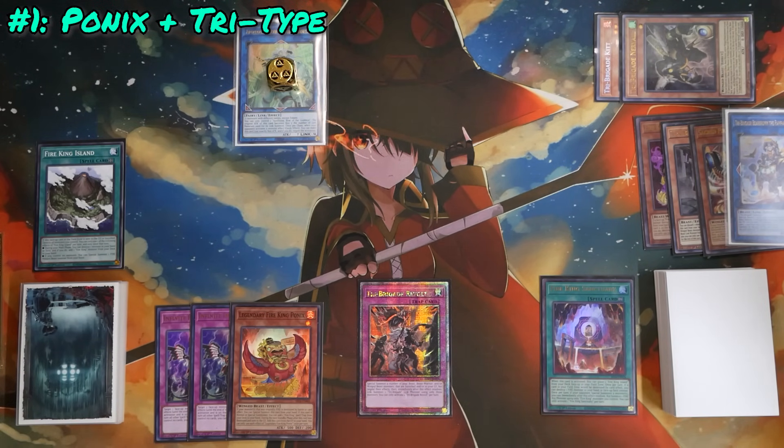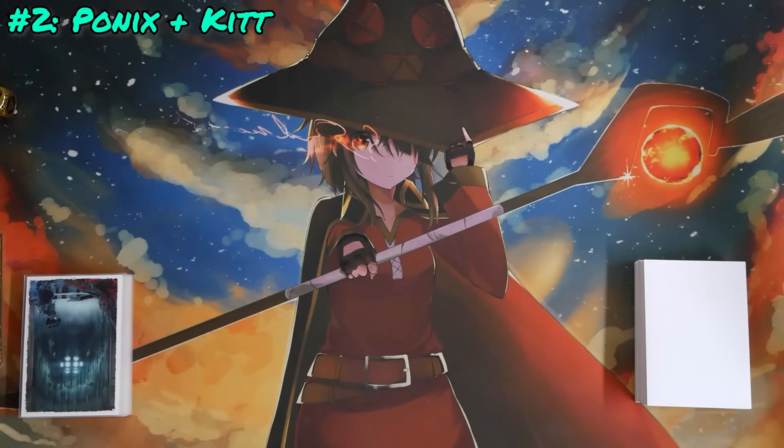This is also on top of the follow-up that Revolt gets you — typically Tribrigade Fractal, which is even stronger in this deck than other Tribrigade variants because it's a Fire type and synergizes with Island. It's very conservative, but you can easily make it stronger using other cards in hand depending on what you have for extension or what your opponent has — for example, if they try to Imperm Ponix and you have a Kirin, that changes things up a bit.